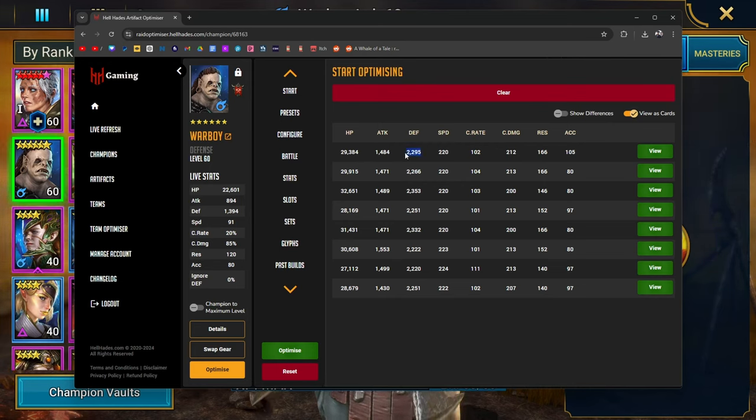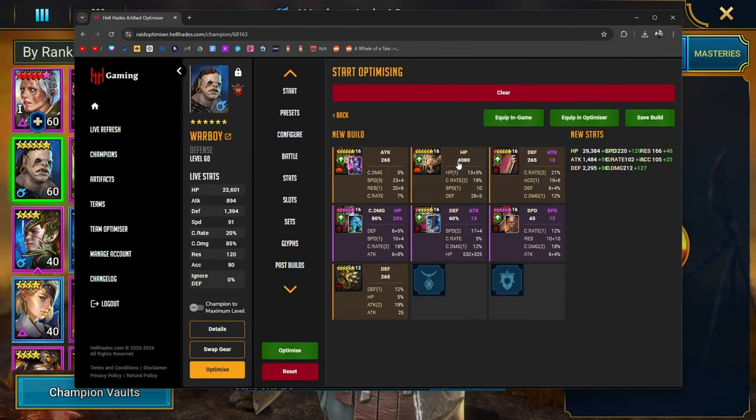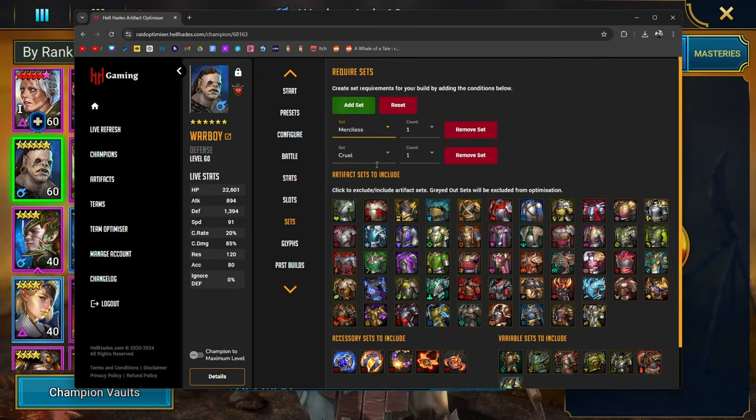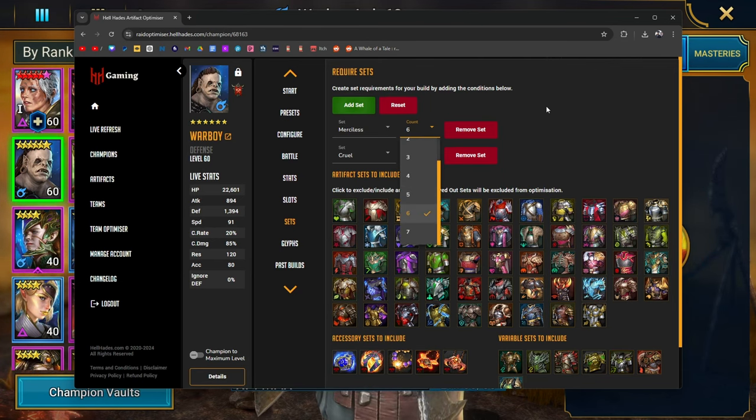So it looks like that's just what it is. We're at 30,000 HP, 2,000 attack, and 2,300 defense. 220 speed, 100% crit rate, 212 crit damage. We're taking gear off of Cold Heart, Rhodos, Torment, and Taurus. Let me see if I can get lethal or merc gear to work.